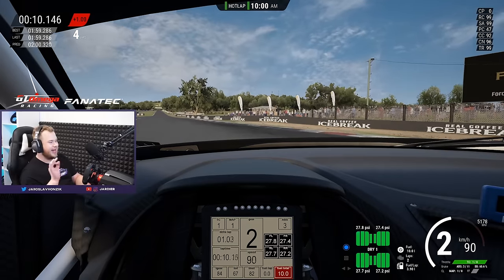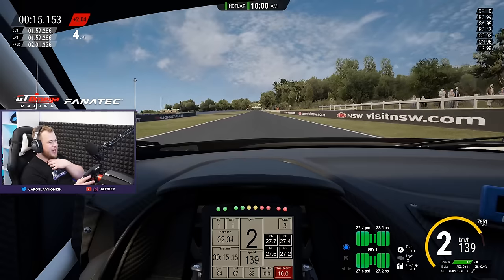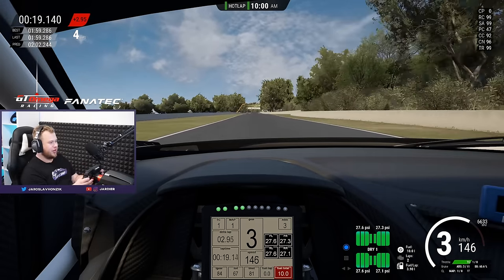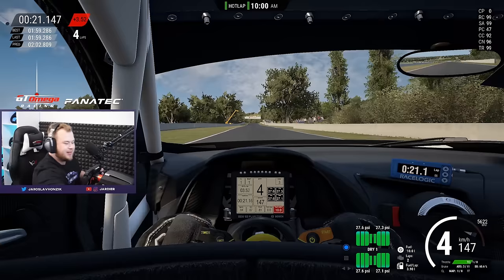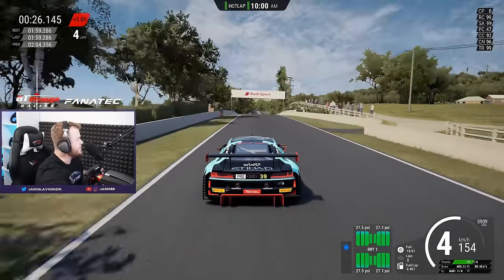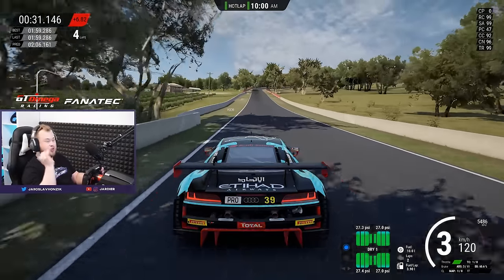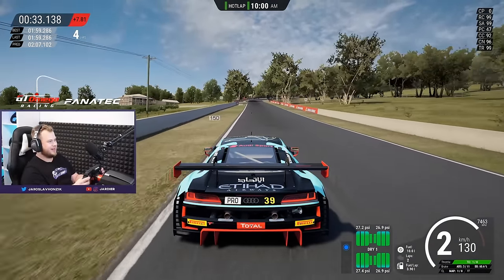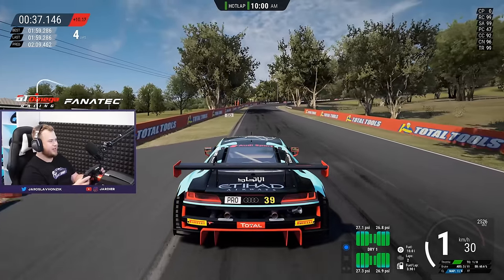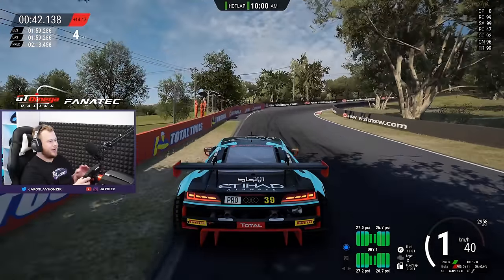Now let's go to the detailed track guide over the lap. I'll try to show you this way - it's probably easier for some people. Hopefully it works, if not let me know for the next video. First corner we've talked about many times. Into the second corner I brake around here - it really depends on your car, but it's a great braking point because even if the marks are destroyed it's all good.